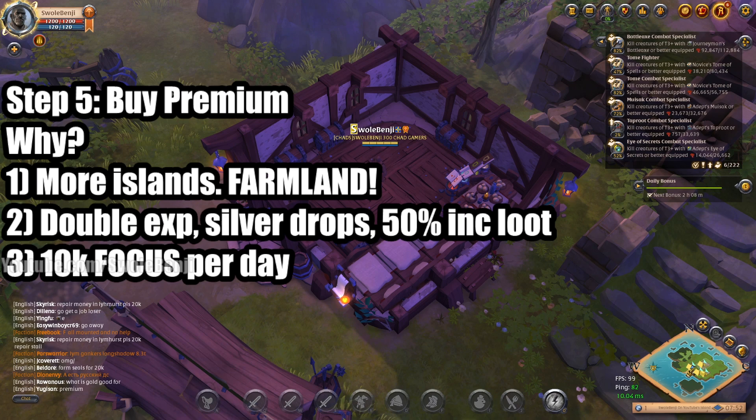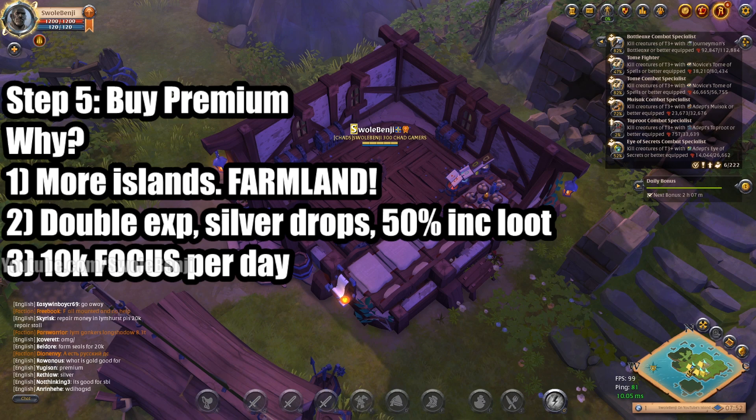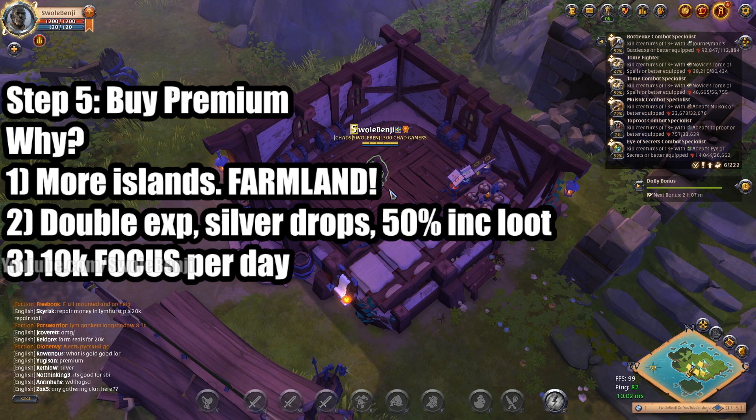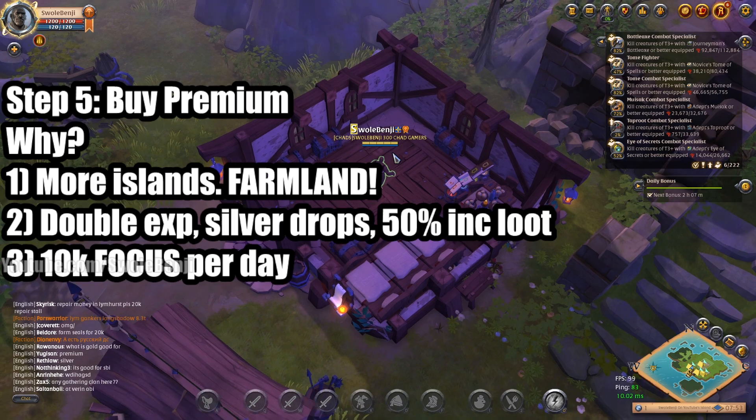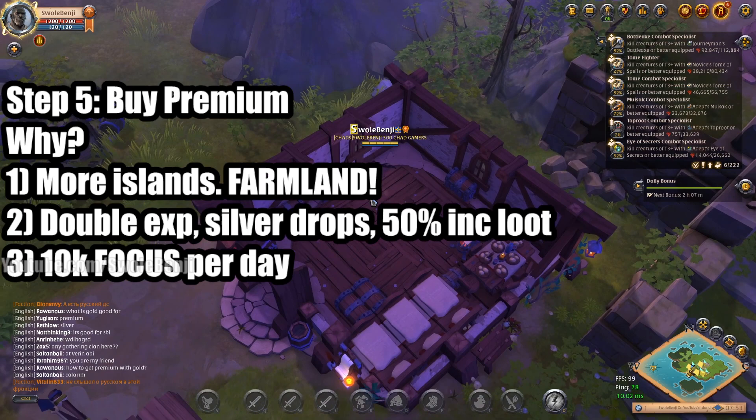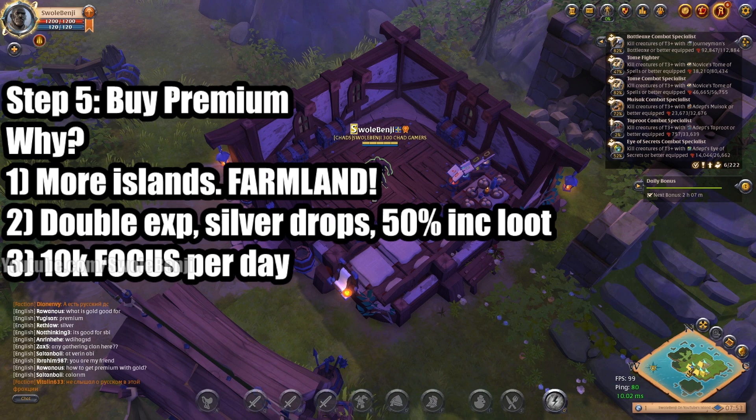Step five is to get premium. You should have more than enough silver by this point to buy it with in-game silver — making the game truly free to play. With premium, you're allowed to have a personal island where you can build houses and fill them with laborers. I recommend the tier 3 island — the one with three farm plots — as the most cost-effective. Upgrading to four or five farm plots is a huge waste; it's cheaper to premium another character.